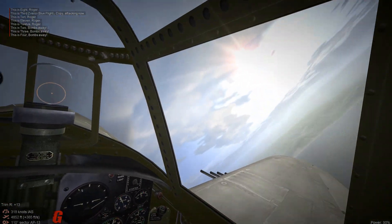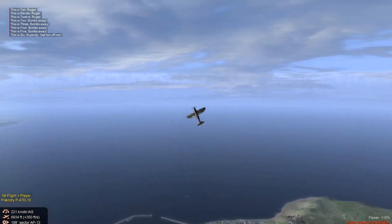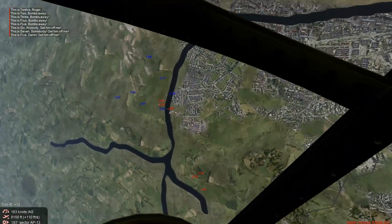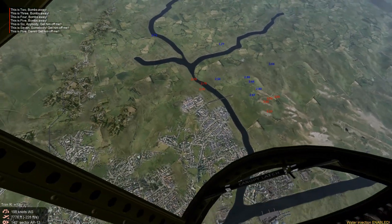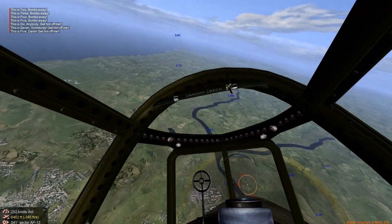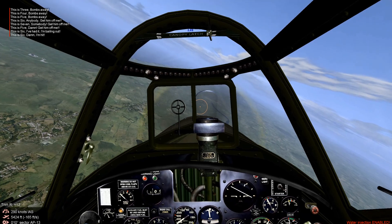We've got a bomb out. We're going to pull straight up vertical. You can see bombs are landing all around the bridge — we've got good drops in, big hits all over the bridge. Okay, it's damaged but the spans are still up.